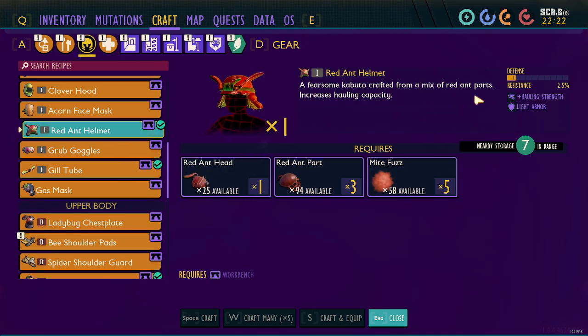So we can see here: hauling strength. For each piece that we have we can increase it up by two individually, but if we have all three pieces together we can carry from a base of five all the way up to 14.